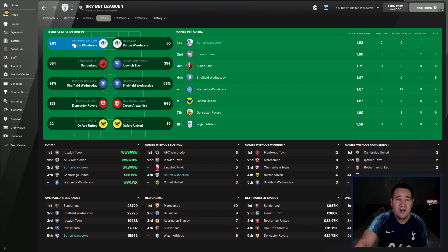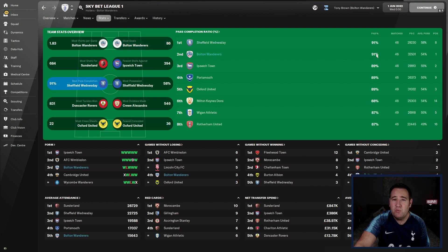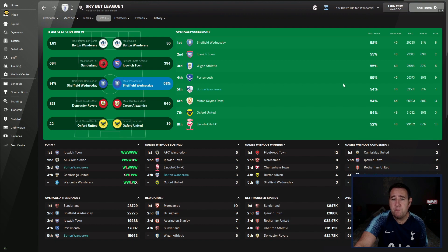Clean sheets — 13, joint 11th, but the main thing is we're champions. It's a very tough Sky Bet League One. Most points per game: 1.83. Most goals: we're top with 86. Best pass completion: 91% again. As I keep saying, with a lot of tactics I test you don't see pass completion this high — not even sometimes on the board. This tactic is great for pass completion, and possession-wise we're fifth with 54%.